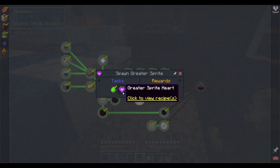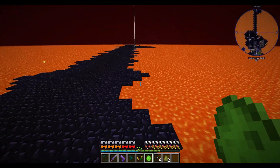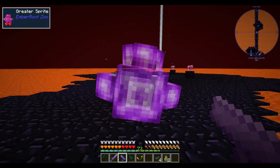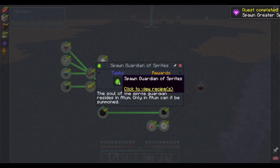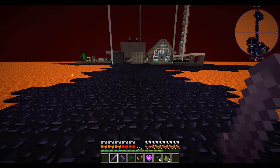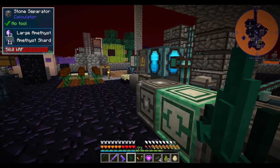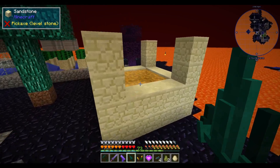When it's done being blasted with mana, let's complete this craft. We get the runes back — I didn't expect that. We just have to spawn it and kill it, hopefully it doesn't cause trouble. Let's summon it over here, far from our base. It's harmless enough — we got our greater sprite heart, which I presume we use to summon the guardian of sprites. That means I'm going to need a lot of bones.